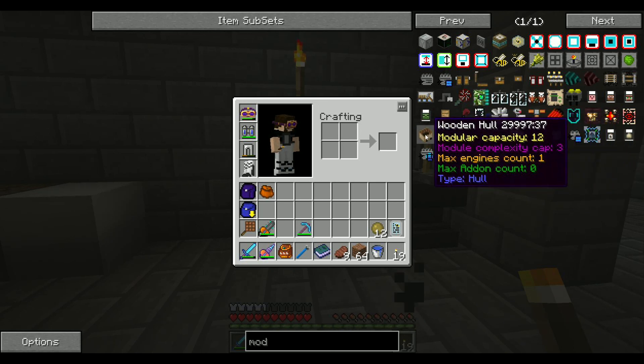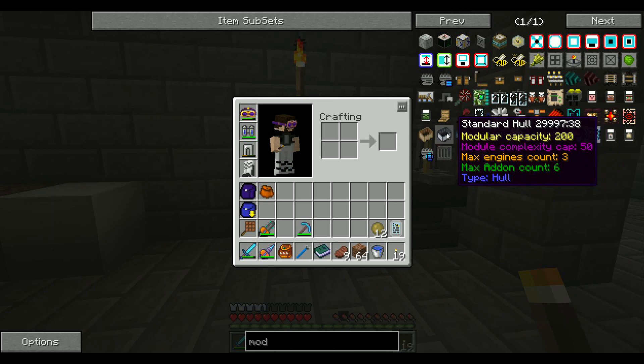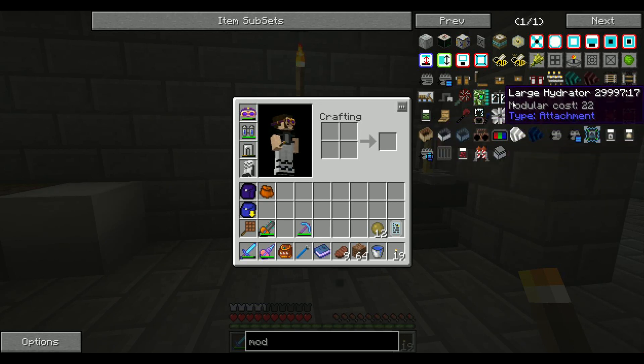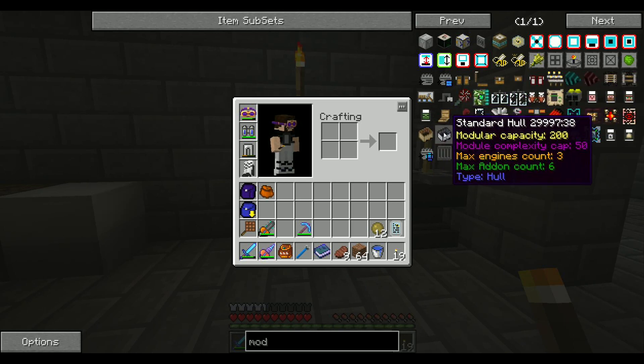You can have yourself a wooden one, a standard one which is like an old mine cart one, and then a reinforced hull. The wooden one's pretty cheap, but if you look at it, you've got a modular capacity and a complexity cap. Some of these attachments — see how this one says 22, the modular cost? Well, this one goes over the capacity and over the cap, so you can't actually attach this onto this one. Now the standard hull, you can have up to 200 capacity, but it's capped at 50.